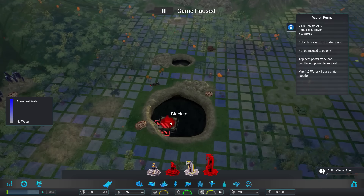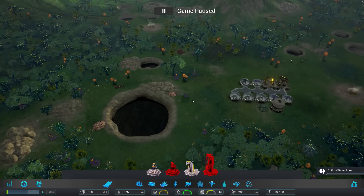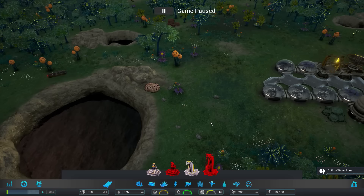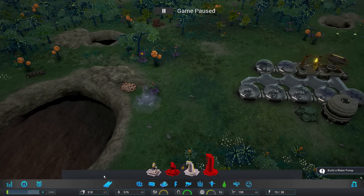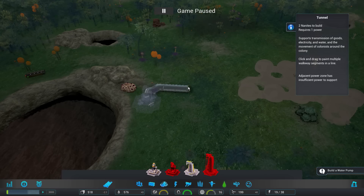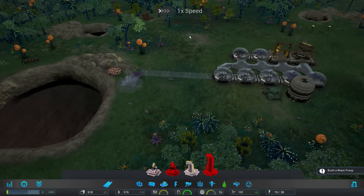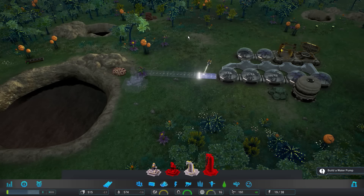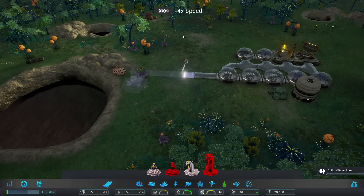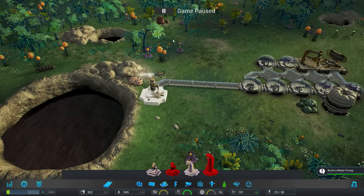Based on the map, this is a water-rich area, so the closer to this area the better. However, because this is not connected to the colony, it won't collect for us — we have to connect it ourselves. I'm thinking we do the water pump right over here and then make a tunnel from the colony over to it. And I gotta get comfortable with the idea that the space bar does not pause the game — you actually need to hit 1 to pause, 2 for regular time, 3 for 2x speed, and 4 for up to 8x speed.